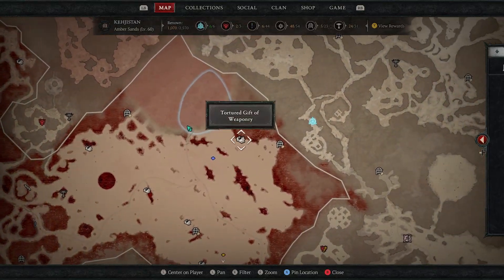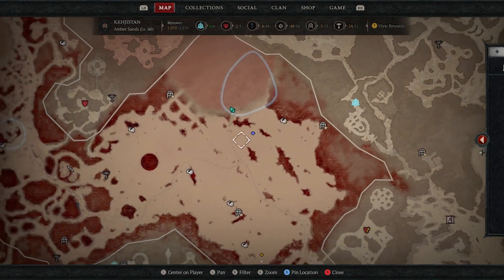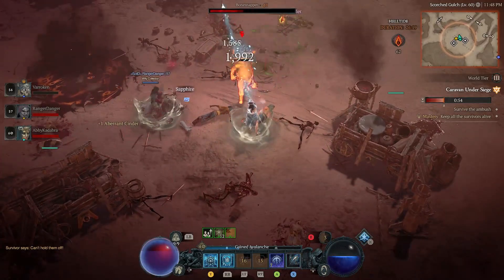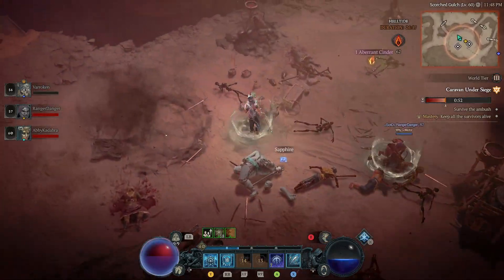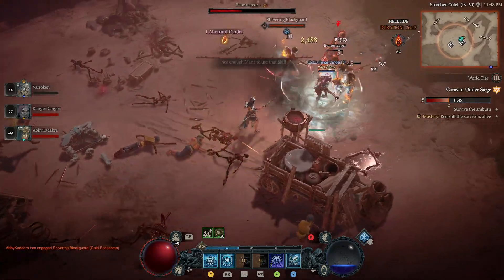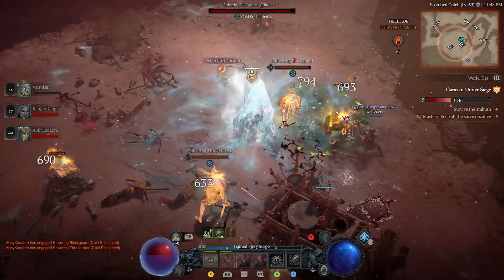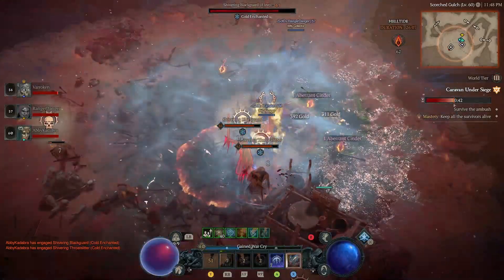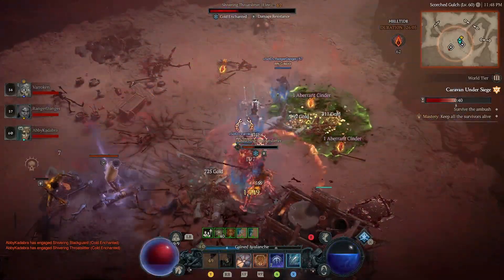You can go over there and kill enemies, complete events, and do a whole bunch of stuff in the open world — other players are going to be around there. You're going to collect cinders, and you use these cinders to open chests in that area. These chests are targeted towards specific loot like boots, legs, gloves, one-handed weapons, jewelry, etc.